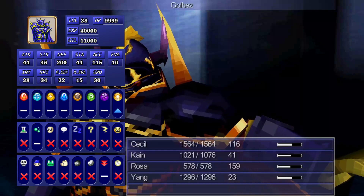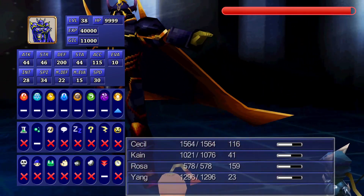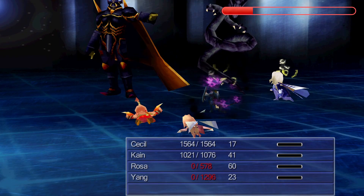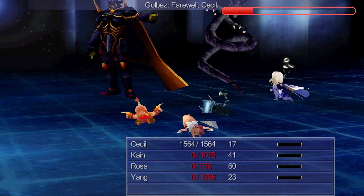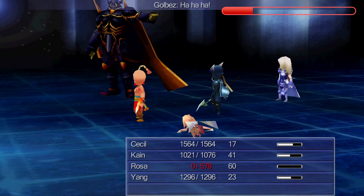Now we have to face Golbez again, but this time he ran out of old people to sacrifice, so we gotta fight him for real. After a little bit, Golbez will paralyze the entire party and kill everyone except Cecil. In older games it was possible to just have Kain jump to keep him alive for the next phase, but the devs thought of that and scripted Golbez to wait for Kain to land on the ground before casting Cold Bind — which is why we'll be abusing that mechanic instead.